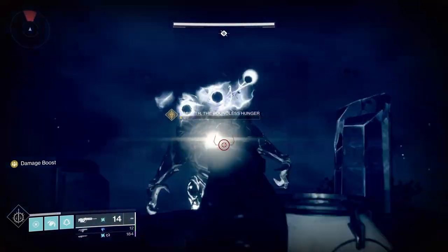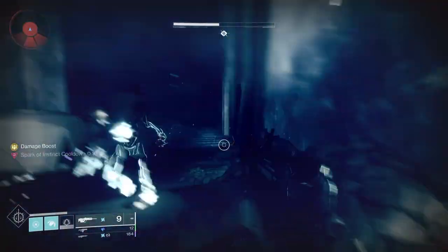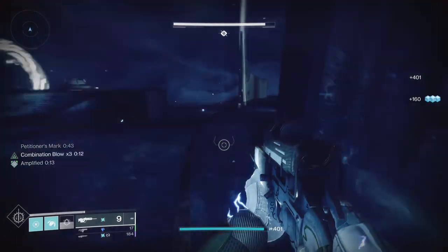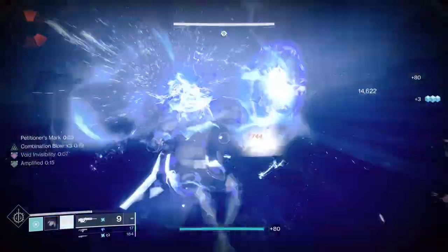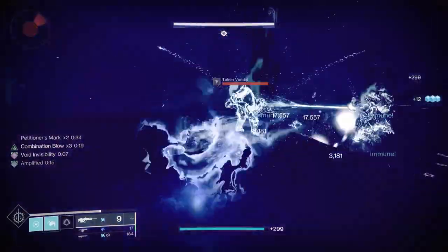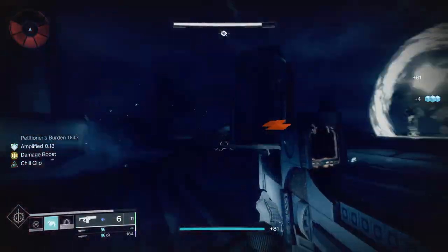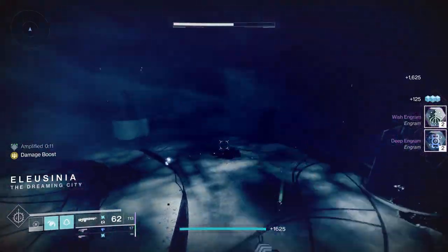Once you have all four buffs, there's a place in the middle room that lets you take the immunity shield off and then you can do damage. I use Thunderlord here because as you're doing damage the boss will shoot axon bolts at you, and with a machine gun you can easily take those out while continuing to damage. Use your super — if you have a burst super try to do that for extra damage. You do have a limit of four DPS phases, but with today's weapon power you should be able to easily one or two phase him. You can also try Lament or swords, but the axon bolts make that pretty risky.